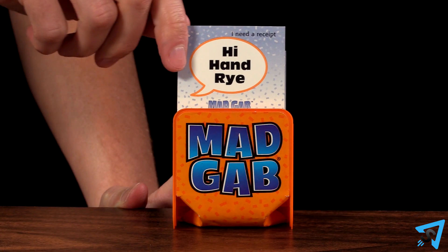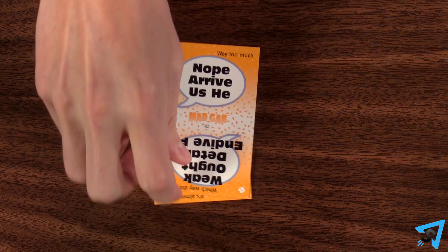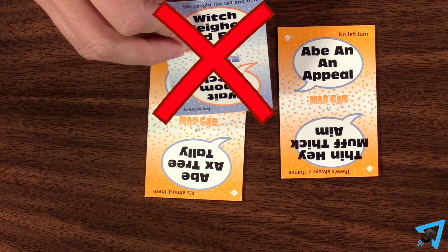Once someone on team one intentionally says the phrase correctly, the coach removes the top card and reveals the next card. At any point during their time, any player on team one may say 'pass' to permanently skip the card and discard it. It may not be returned to later, even if there is time remaining.